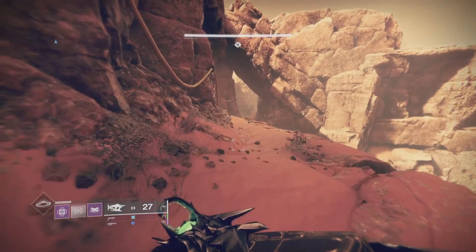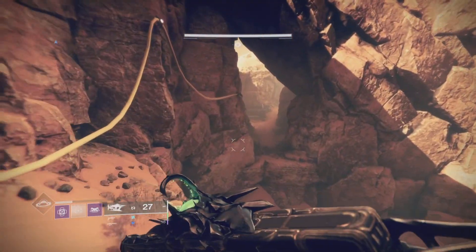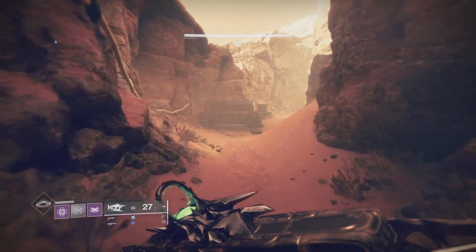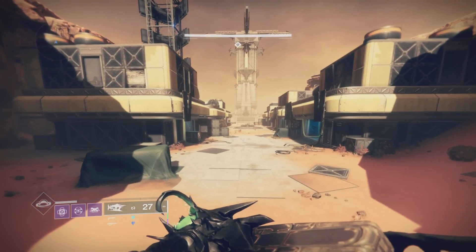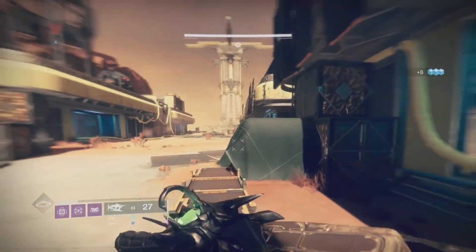First thing you're gonna do is just unlock the entrance. If you remember Grasp of Avarice, collecting the treasure and depositing — same thing. See this power cord I'm following right here? You're just gonna follow this, and this is gonna be the theme of the entire entrance encounter — if you want to call it that. It's not even a real encounter.